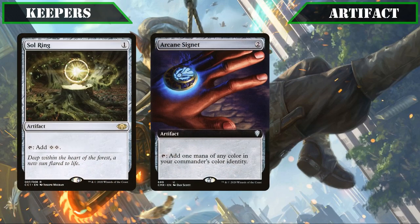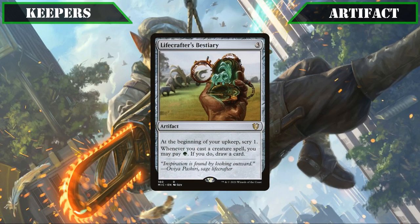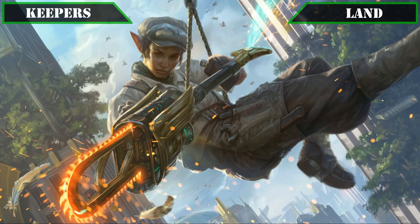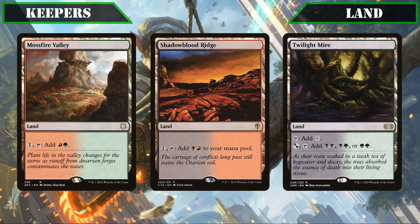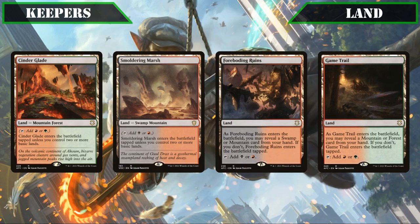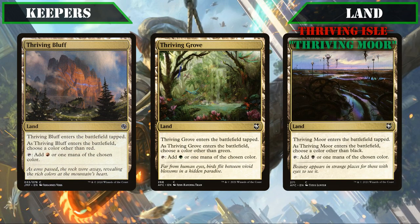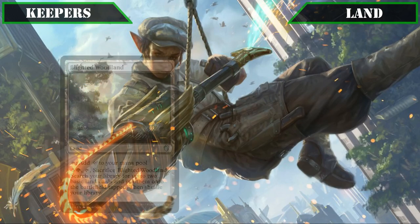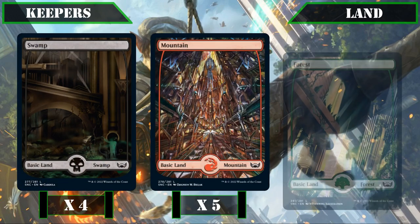For artifact keepers, Sol Ring, Arcane Signet and Felwar Stone all keep their spots as excellent sources of ramp and color fixing. Lifecrafter's Bestiary closes out our artifacts, its cheap creature-focused draw and scry on upkeep helping us dig for creatures. For our core land base, Command Tower, Path of Ancestry, and Savage Lands stay in since they tap for any color. Mossfire Valley, Shadow Blood Ridge and Twilight Mire keep their spots for solid color filtering. Cinderglade, Smoldering Marsh, Forboding Ruins and Game Trail all make the cut since they can tap for two of our colors. Exotic Orchard, Thriving Bluff, Thriving Grove, and Thriving Isle all keep their spots for on-demand fixing. Blighted Woodland and Myriad Landscape stay in for the ramp they provide, Kessig Wolf Run for the on-demand trample and pump it can provide, and all four swamps, five mountains and six forests from the core build make it in as well.